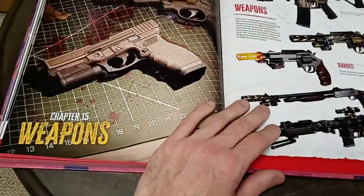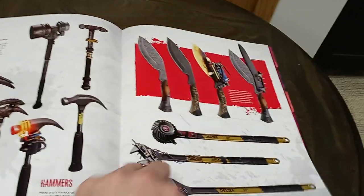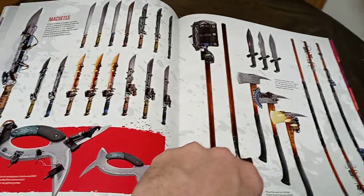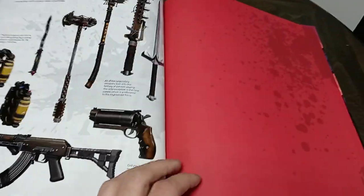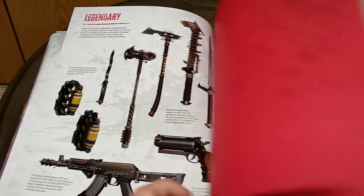Chapter 15, Weapons. We got some guns, got some hammers, machetes, wrenches, maces, claws, bats, swords, machetes, axes, pipe bombs. And here are the legendaries. So yeah, that is the end of the book.